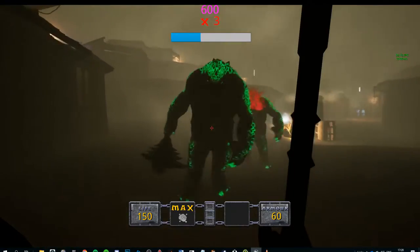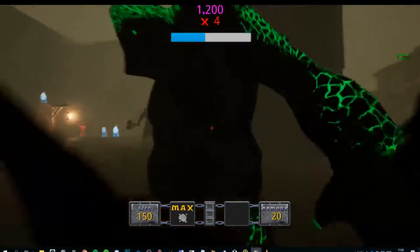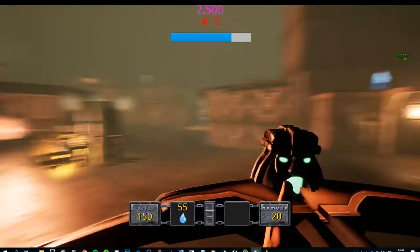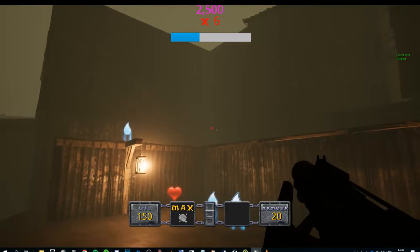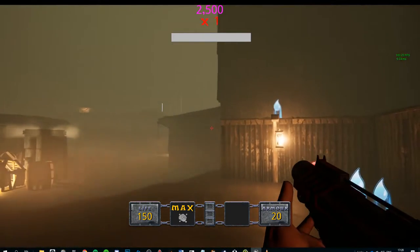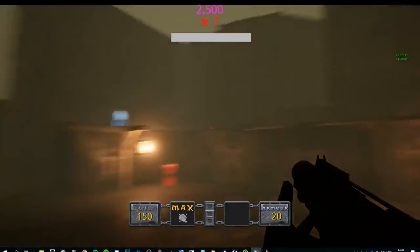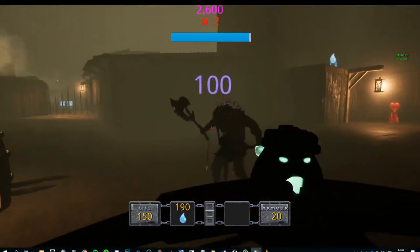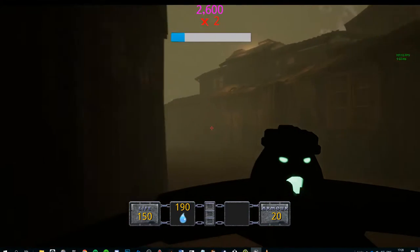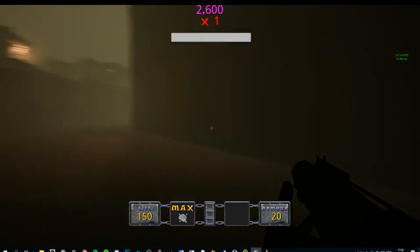We've got a few different weapons available - I've been using the crossbow and the sword. There's a Kymera over there. This area was initially fairly dark, with just this light here to try and draw the player's attention to the health down here. The reason for there being no way up from this side was just because players would go up here, head back, and not know where they're going - they'd just go in circles.